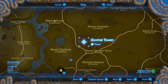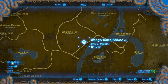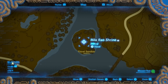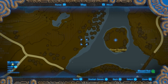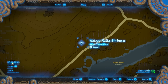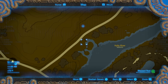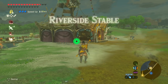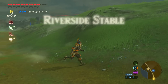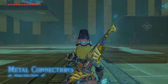From Central Tower, head pretty far west and south to find the Wago Kata Shrine. If you already did the Dueling Peaks shrine for the hill or rail — this one is for the flower lady. There's a stable here too. This shrine is called Metal Connections.